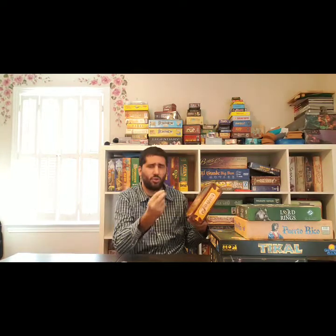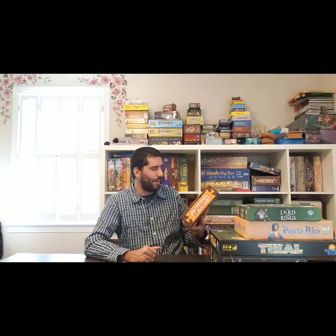Number 35 is Jamaica, designed by Malcolm Braff, Sébastien Pauchon, and Bruno Cathala, published by Game Works. Bruno Cathala is a designer I very much appreciate for his design philosophy and style. This game is a fun family-weight game — it doesn't bog you down with heavy rules and lots of exceptions. It's a pirate-themed racing game where you race around the island of Jamaica trying to be the first player to make it to Port Royal.